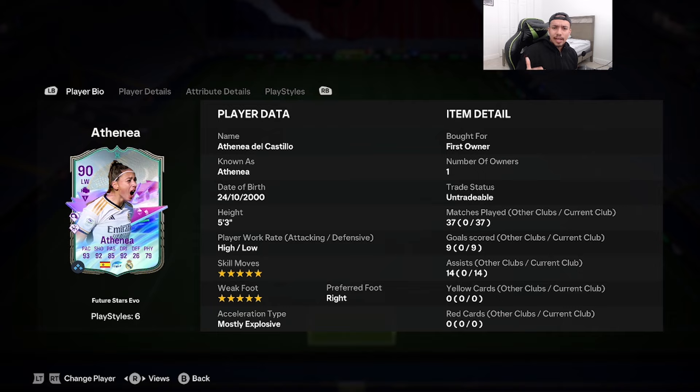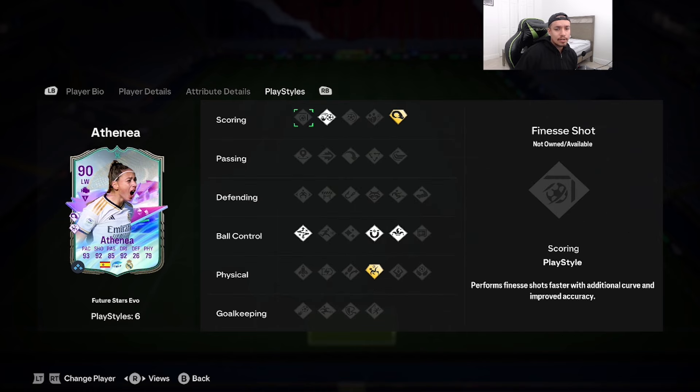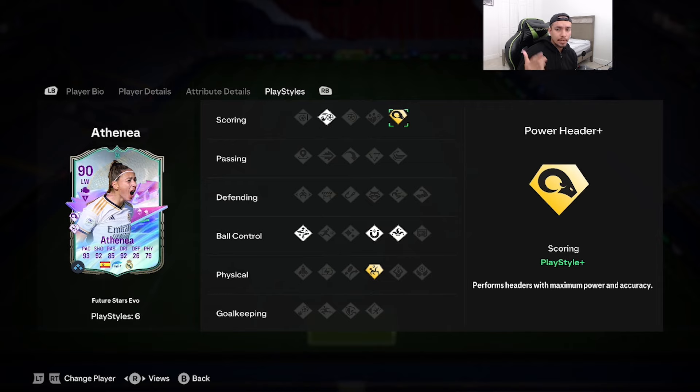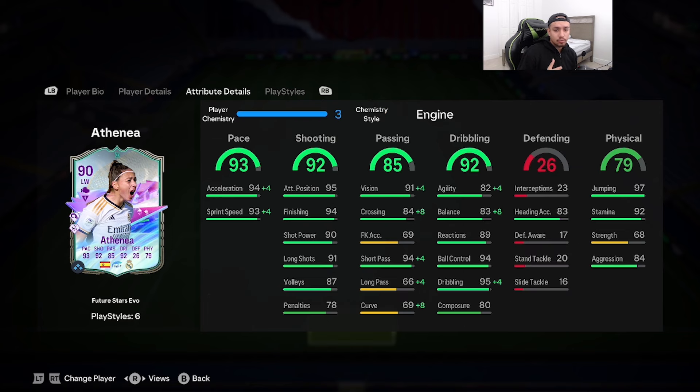We're looking at a card that's 5-foot-3, high/low work rates, double five-star on skill moves and weak foot, preferred foot right, acceleration type mostly explosive. Stats: 93 pace, 92 shooting, 85 passing, 92 dribbling, 79 physicality. Play styles included are chip shot on basic, power header on plus, trickster, first touch, technical, and acrobatic on plus as well.